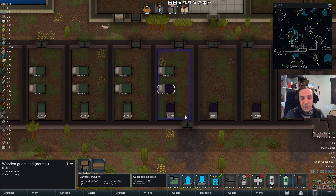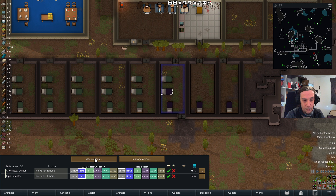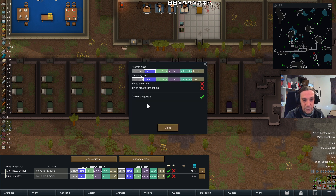Once beds are designated and your colony allows guests — which you can see in the Guests tab under map settings — as long as that option is not check-marked, no guests will arrive at your colony. As soon as these two steps are done, guests will arrive regularly at your base and search for accommodation.